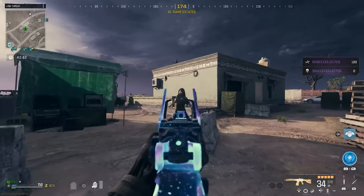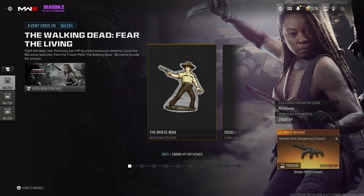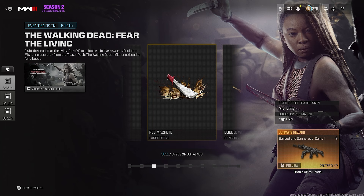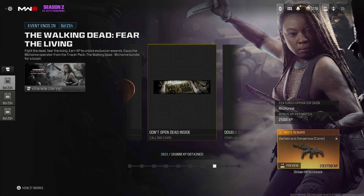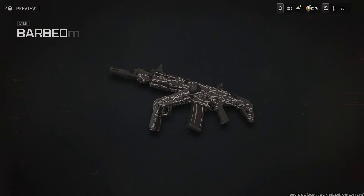In today's video I want to talk about the brand new challenges that came out for the Walking Dead crossover, where you're required to get around 300,000 XP to unlock the barbed wire camo. Now this is actually nothing too crazy — 300,000 XP isn't anything difficult to get. You should be good enough to just chill and play the game, but if you want to unlock all those rewards a bit faster, there are a few methods that I would recommend for you.